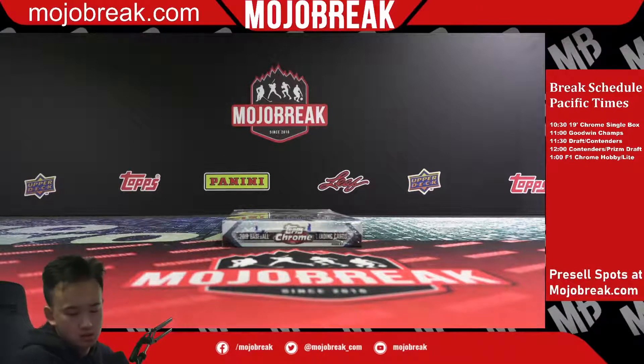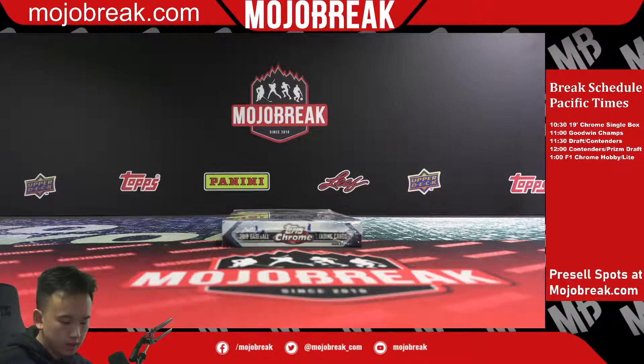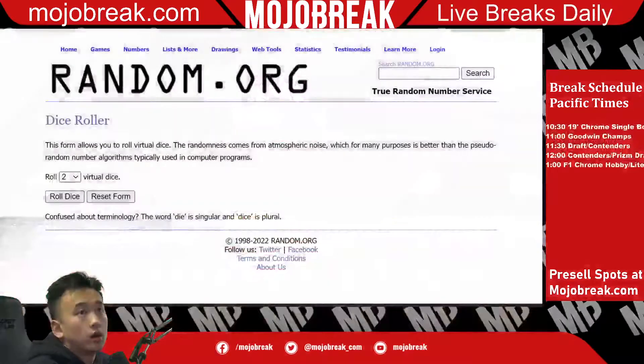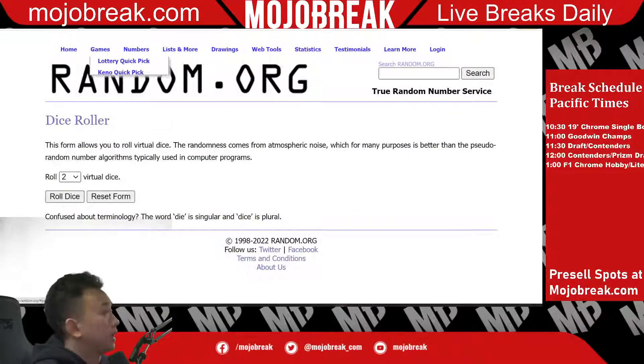Let's get this started. All right guys, what is going on? Today we are doing 2019 Topps Chrome MLB single box random team number two. Going on to the random here — snake eyes automatically defaults to three. Good luck.